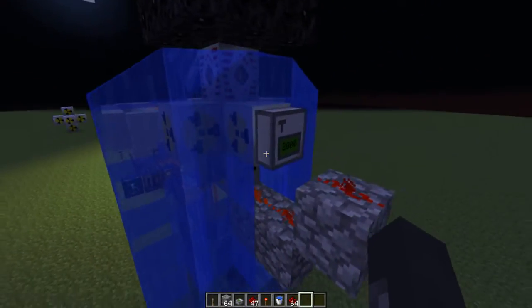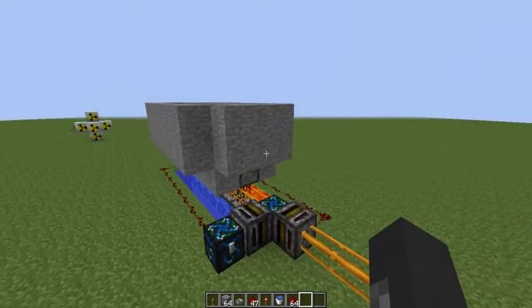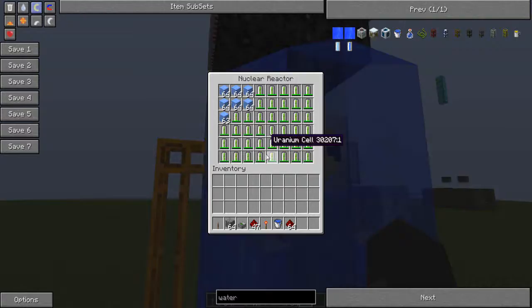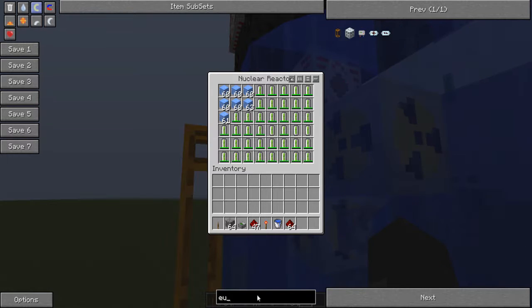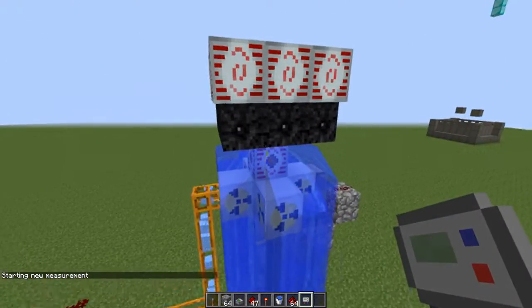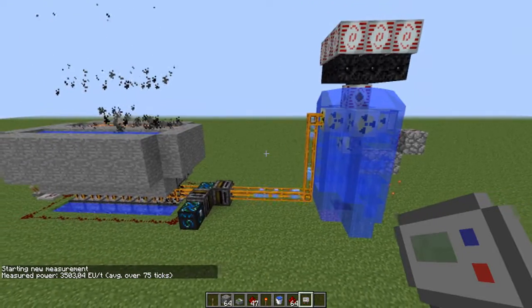Now we just have to turn it on — switch it to daytime, put this lever on, and now it's generating. Let me get an EU reader to see if we did a good job. Starting a new measurement — and there we go: 3500 EU per tick!